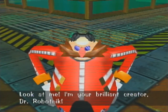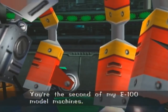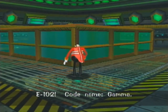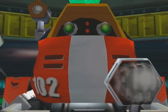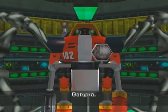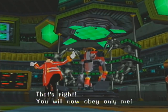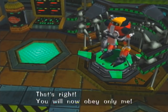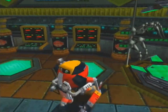I'm your brilliant creator, Dr. Robotnik. You're the second of my E-100 model machines. E-102. Codename Gamma. Gamma. That's right. You will now obey. Okay, so we are a robot.